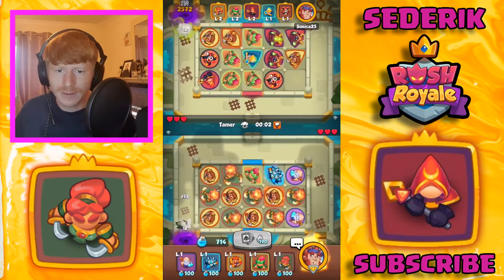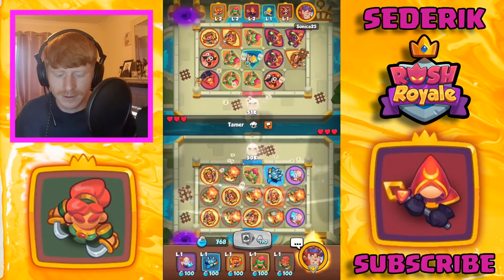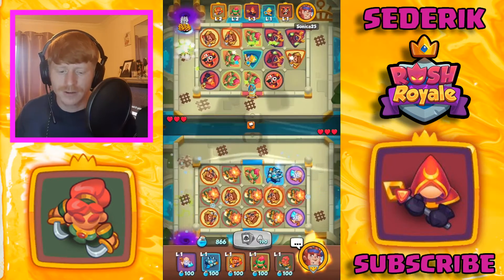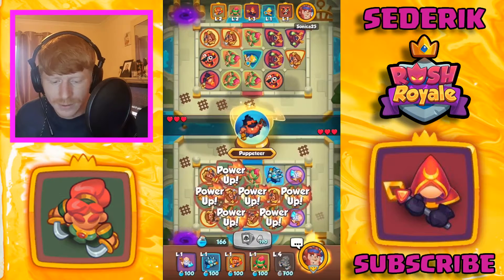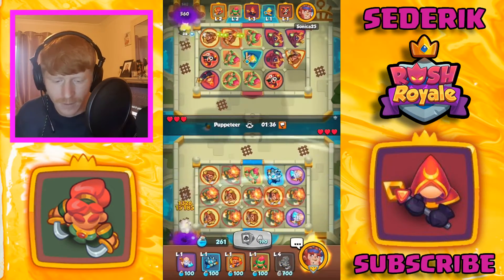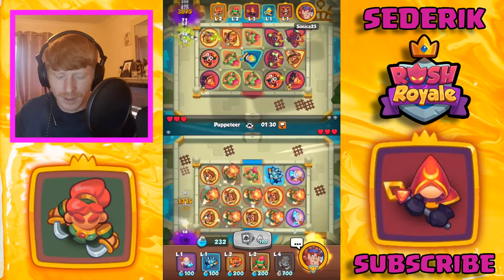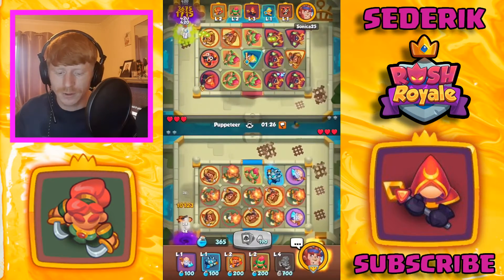Tamer is about to drop and you are going to see the absolute damage output my blade dancers are putting out — taken out before I even finish my sentence. Straight into the second round, another Tamer, but as you can see slowly but surely he's getting his cultists on the field. That merge-three priestess isn't doing anything fancy for him though — a bit unlucky. We've got one tile taken up by our merge-two frost, but I'm not too worried.